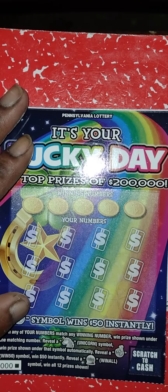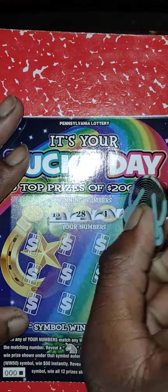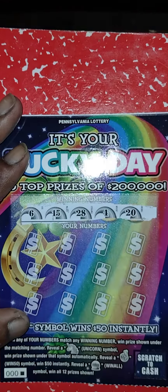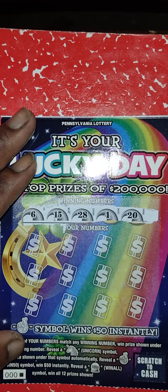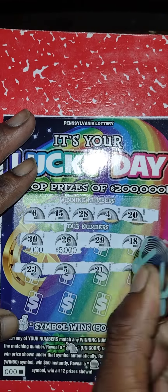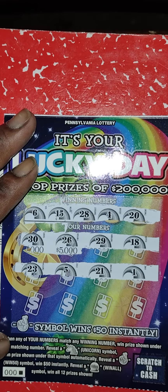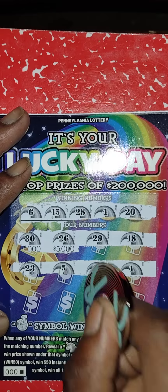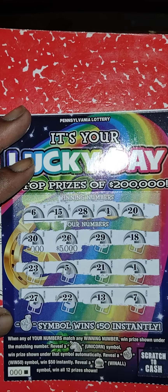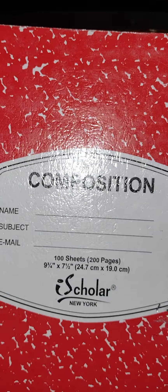Next is the Lucky Day ticket — I got the black box and ticket number one from a different pack. Let's see if the black box can come through. Winning numbers: 6, 15, 28, 4, 20. My numbers: 30, 26, 29, 18 — nothing in the first row. Next row: 23, 5, 21, 1 — nothing. Last row: 12, 27, 22, 13, 7 — nothing. The black box is a loser.